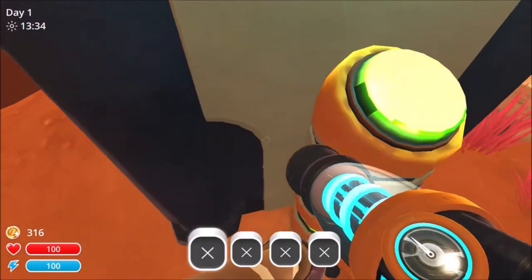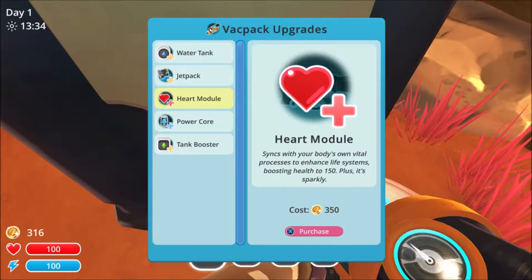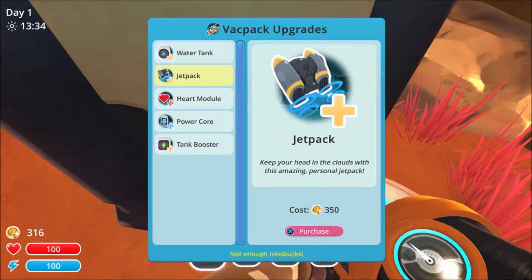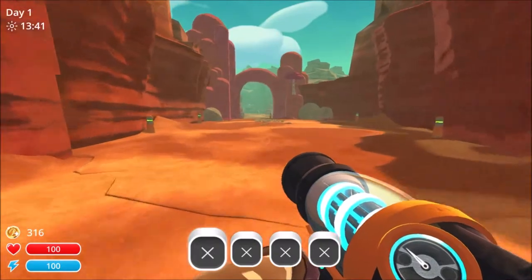What is this? Add a specialised vac tank that allows you to store fresh water. Oh god, I need energy and stuff. Will I need fresh water? Things with your body zone vital to enhance life systems - boost and health. I could do that jetpack - that sounds good. Oh god, not enough bucks. Am I at 316? Wow, that's shite. Let's go on an adventure!